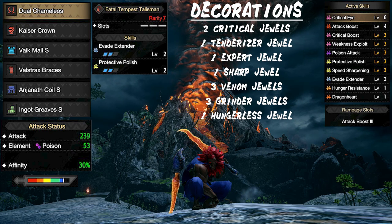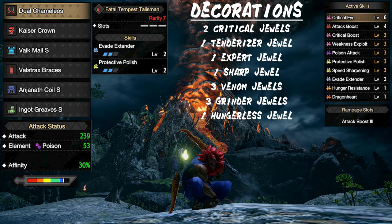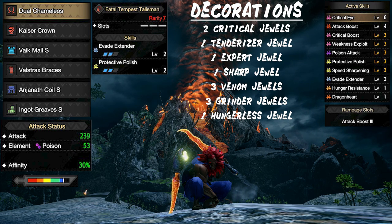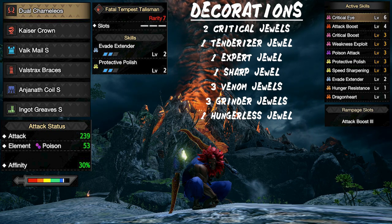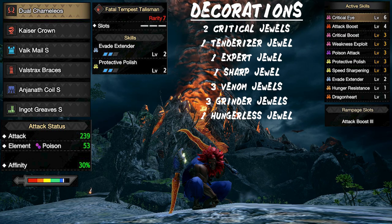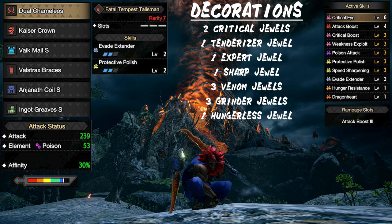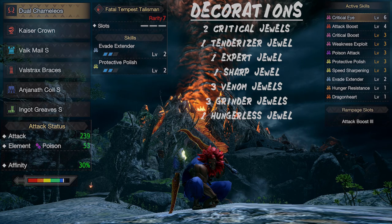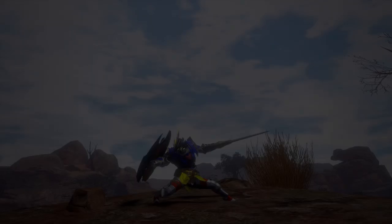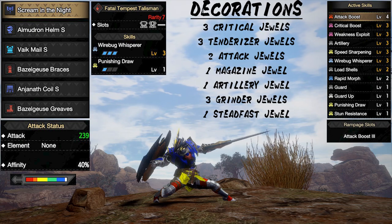Next we have our dual blade set. This set utilizes the dual camelius — this is going to be your best option if you had to make one dual blade set for all situations. Keeping protective polish active relieves us from maintaining sharpness levels. We get great damage output with 80% crit when attacking weak spots, and we're able to poison the monster. You would be able to get 90% crit with a really good critical eye talisman, but if not you're perfectly fine. Overall, this is a really fun set to use in all situations.